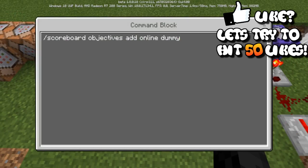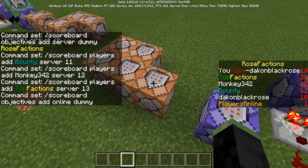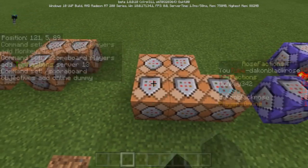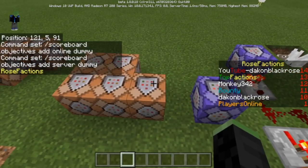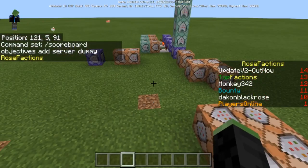This one over here is creating a scoreboard objective — add online dummy — so that whenever you add the online score, where it says 'Rose Factions', that is a server dummy. Remember it's the server dummy when we call it rose_factions, so it'll display Rose Factions when we do the sidebar.